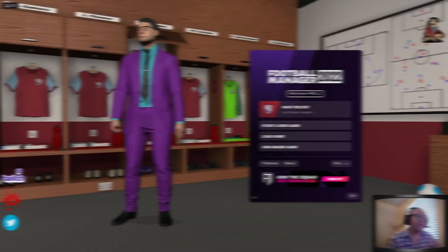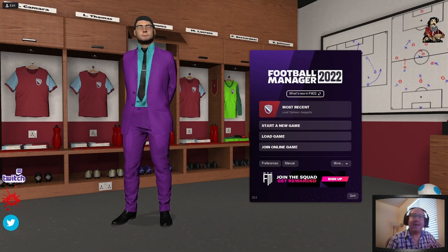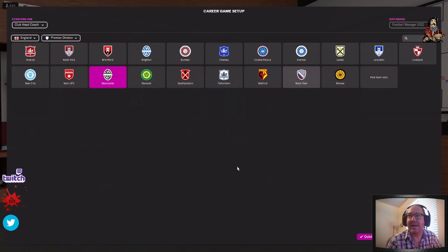We're going to go from the very beginning and show what you should do to set up your game and what you should do from day one. So let's start a new game — it's a career. We're going to go with Newcastle. The reason being that they have a $200 million transfer budget that they start out with in season one.